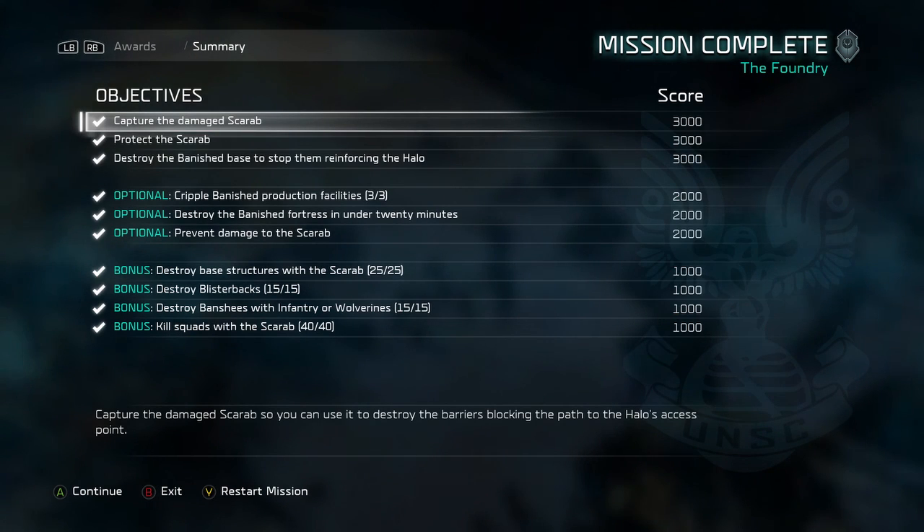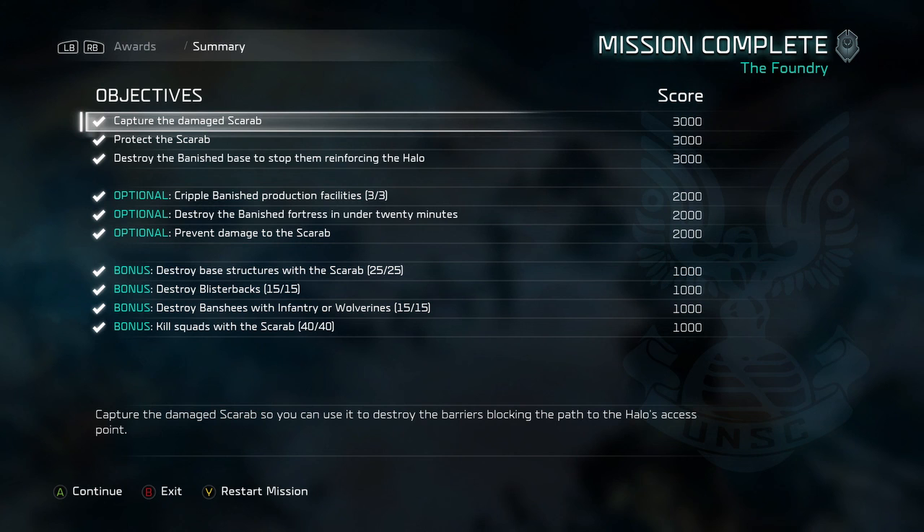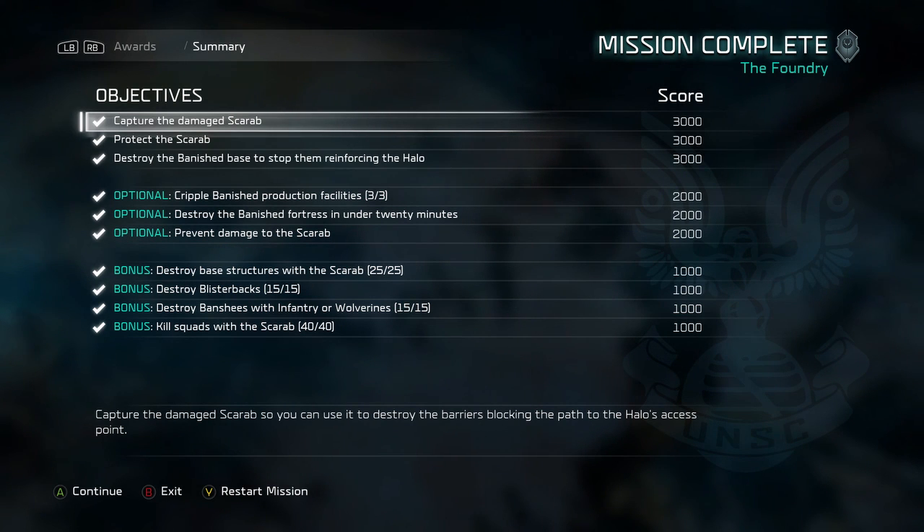Here's your overall screen - if you just watched through this and are going to go play, here's another great chance to pause and keep this up while you're rolling through, so you can keep your mind on what you need to do. Check this regularly as you roll through missions as you've probably been doing for the other nine, and just make sure you're tracking your progress. The only other thing to focus on is making sure you're working that under-20-minutes objective - once you see that timer come up just make sure you're making steady progress forward.